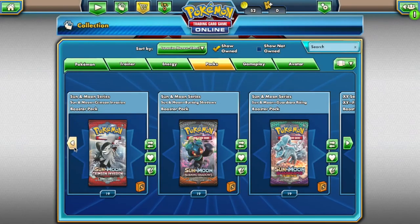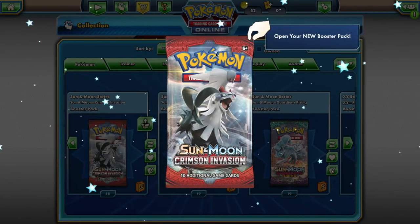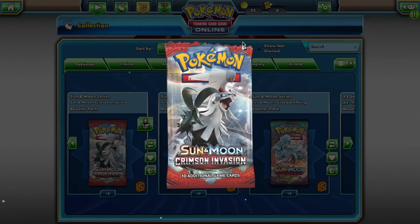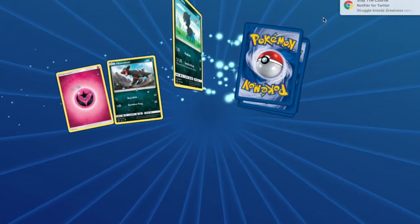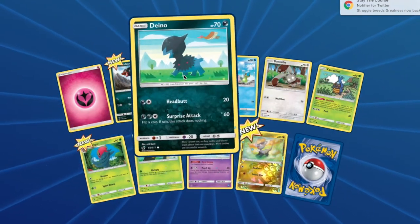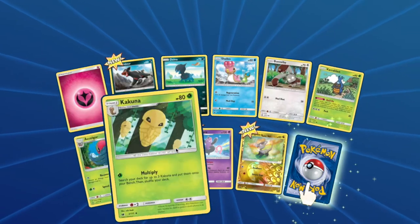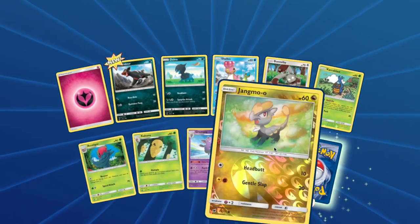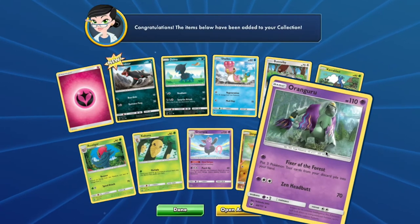Alright, Nathan is up starting with his Crimson Invasion pack. You will have access to: Houndour, Deino, Shellos, Bunnelby, Karrablast, Accelgor, Kakuna, Grumpig, Jangmo-o, and Oranguru.